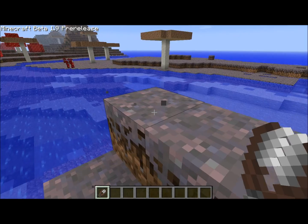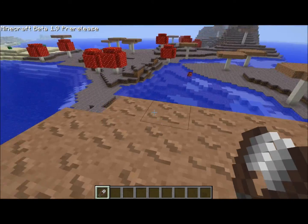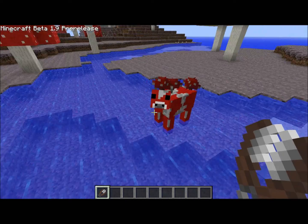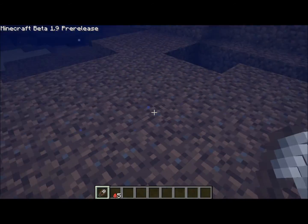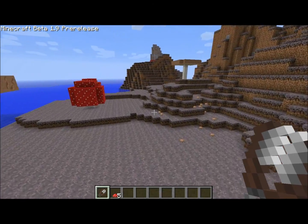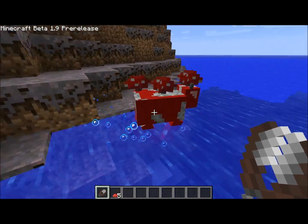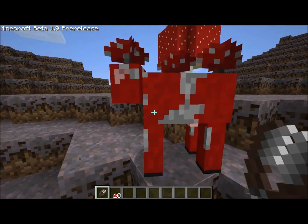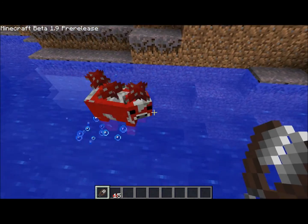Oh, there they are — y'all are going to see the particle effect. Look at that. Giant mushroom! I'm on a giant toadstool. Come here — I'm going to shear the mooshroom. And it looks like they drop around five mushrooms right now. I'll look for some other ones and see if they drop more or less. That was five as well. So it looks like they consistently drop five mushrooms, even though there are only three on their head.